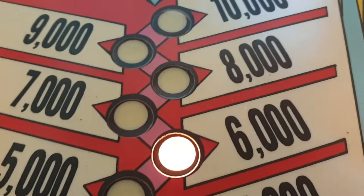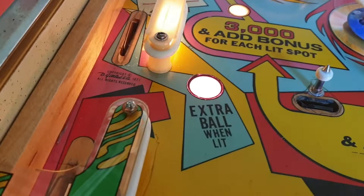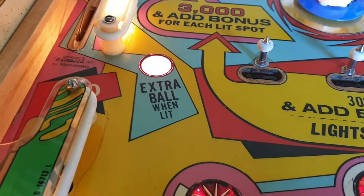Now that's how it works. If we score another bonus and go to 8,000, that goes out like that — that one's not lit. We score another bonus and go to 9,000, that one comes on.